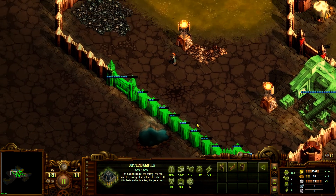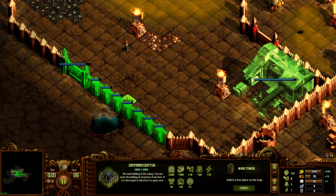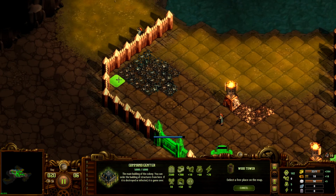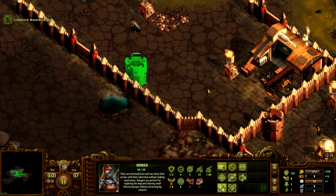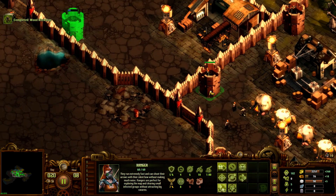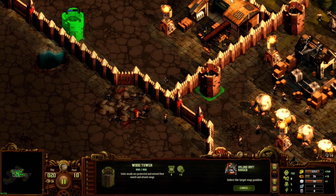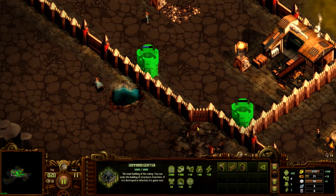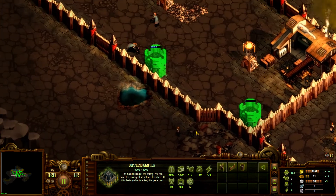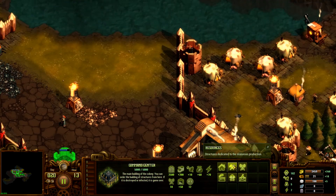We're kind of running low on food and power, but luckily I've got a bunch of space now. So what we'll do is we will put a guard tower here and we will put a guard tower here. I actually like to build this guard tower here — let's put you right here. Demolish this so I can build another guard tower right here on this one, and that should be defensive for now.